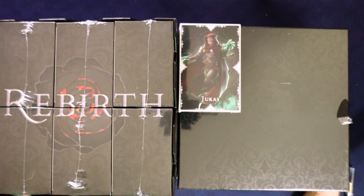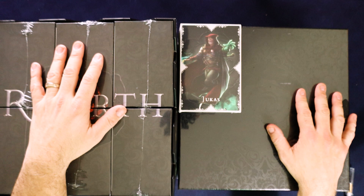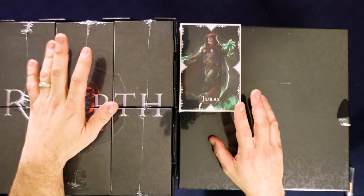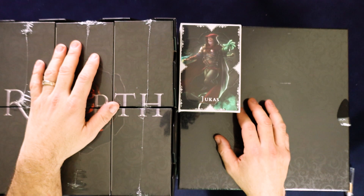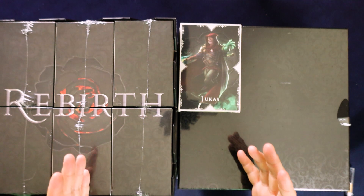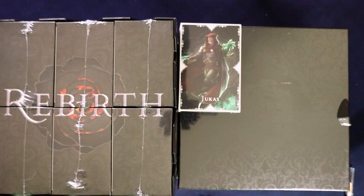This is a Kickstarter that just arrived yesterday and what we have here is the core box, all the stretch goals, as well as the Kickstarter exclusive Jukas box. I think this was the biggest single chunk of things that you could back on Kickstarter at the time, but there were add-ons that I did not get.